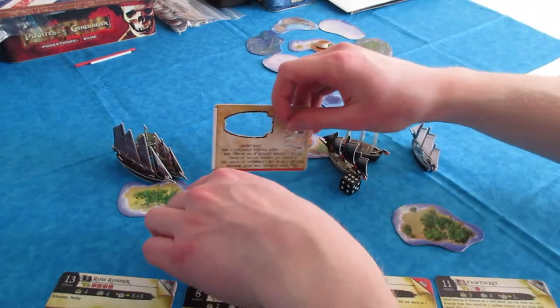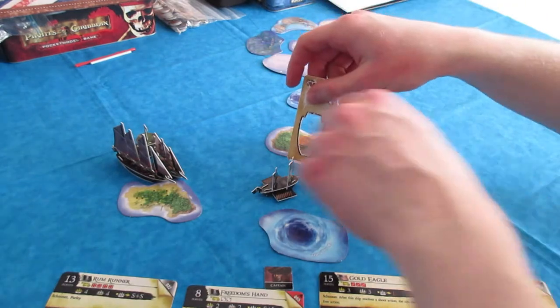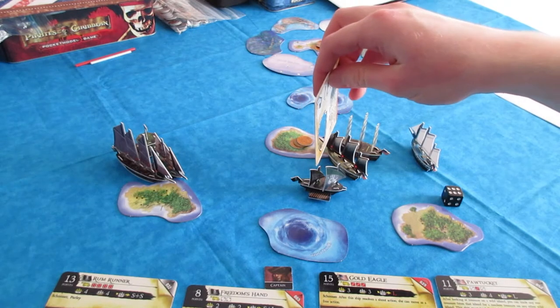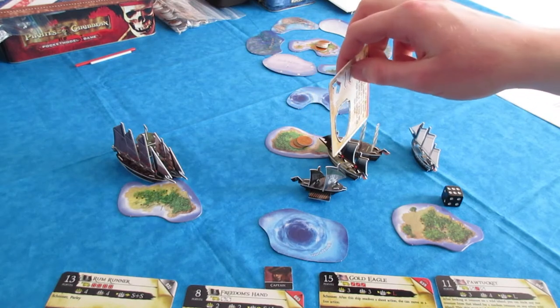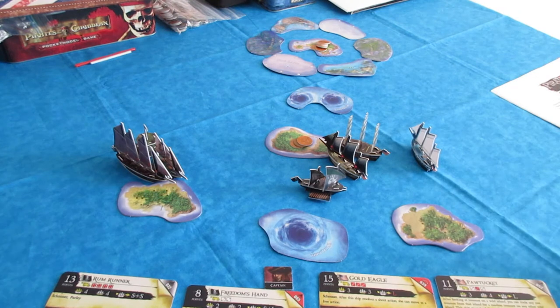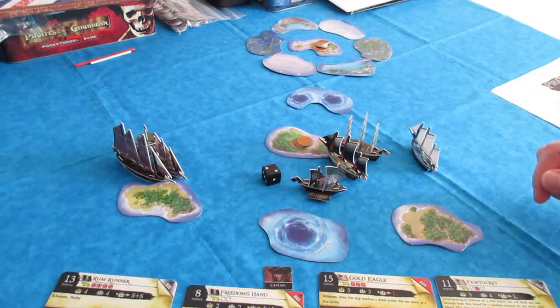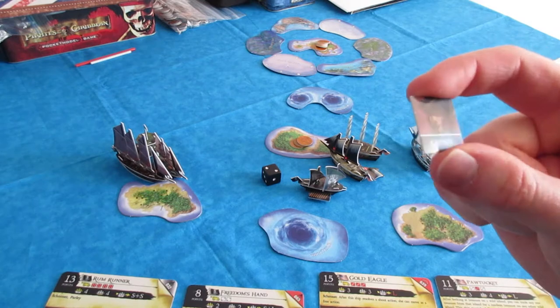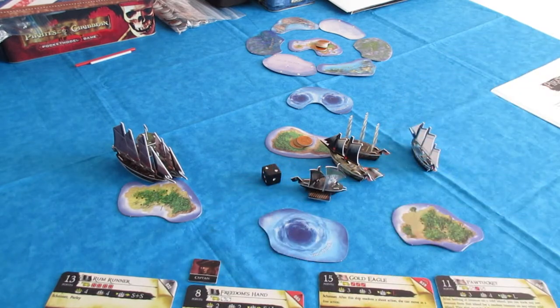Here's the Pirate first turn. The Freedom's Hand is going to move L and then S, and it looks like both cannons are in range. You measure from where the die is on the mast to any part on the enemy ship, as long as the shots don't overlap your own masts. Both 2S cannons are in range, so Freedom's Hand shoots at the Gold Eagle. I need higher than a 2 for a rank 2 cannon - a 4, so that's a hit. Then a 2, so one hit, one miss. Gold Eagle loses one mast. That was done with the Freedom's Hand's Captain - a 3-point crew that allows you to move and shoot in the same move action. The captain is the best combat crew in the game.